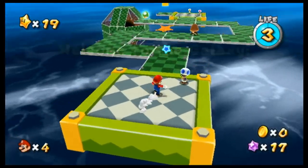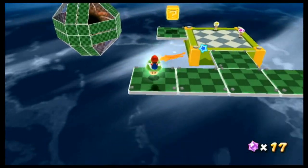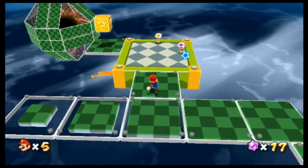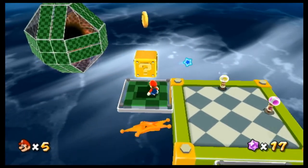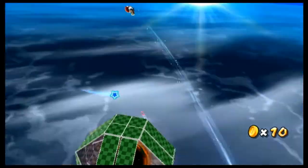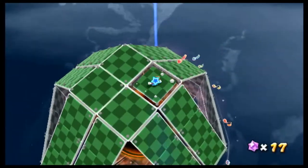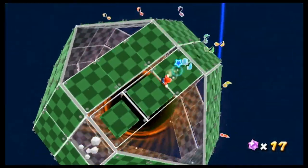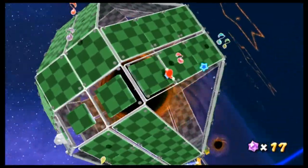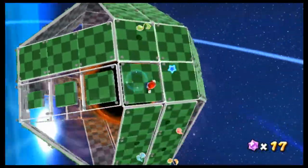Let's just collect all those, and let's do this. Long jump to get the extra life, and just get some extra coins there. Here we go, we're actually going to be starting to do this. Pretty much the goal of this is to collect all the notes, and every time you step on a panel it disappears and does not come back.